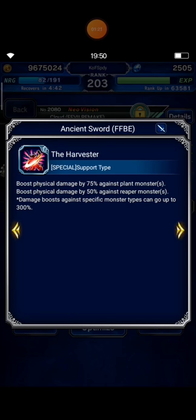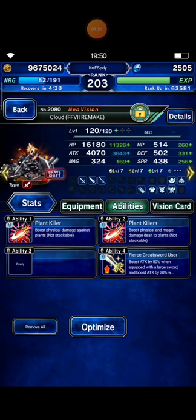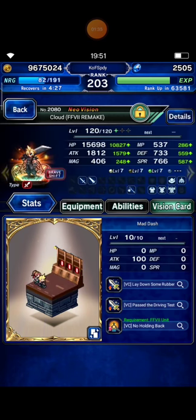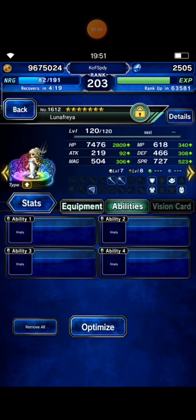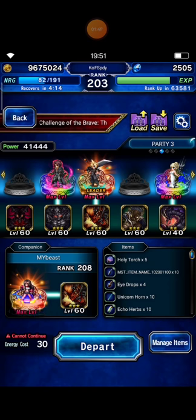This boosts physical damage against plant monsters by 75%. I equip him with Plankiller and Plankiller Plus Materia, so his Plankiller is 300%. Next I bring Lunafrea as my buffer. Let's give it a try.